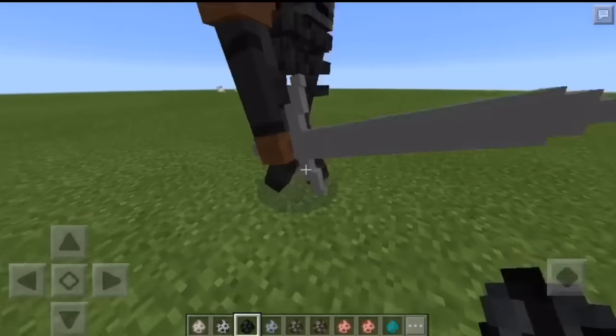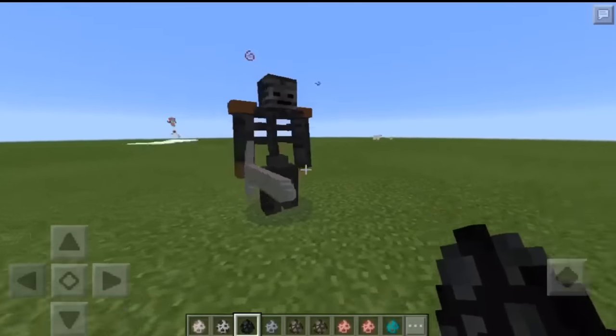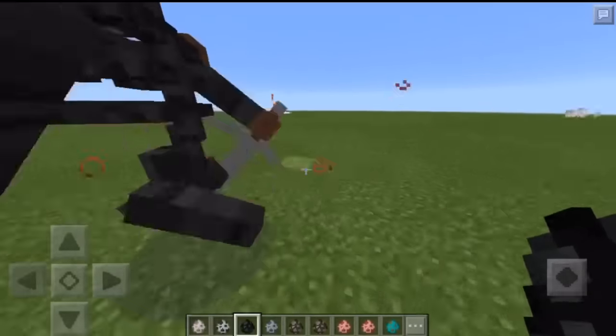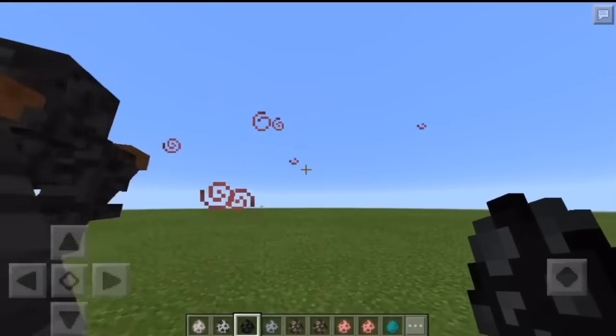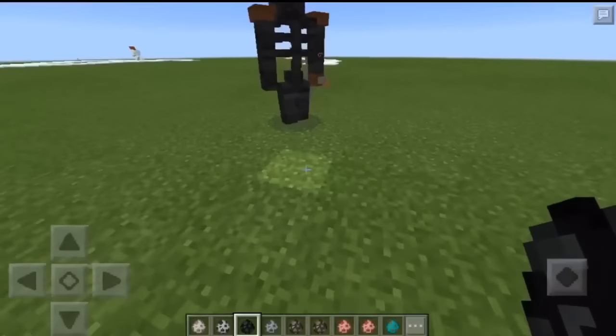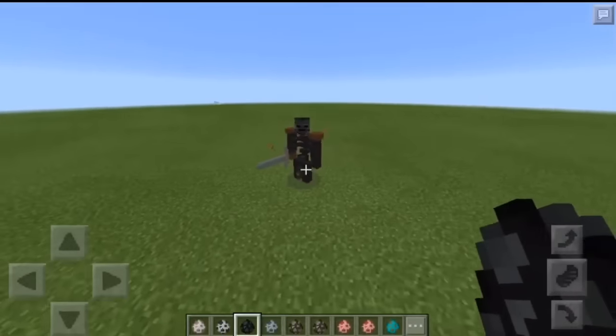Alright, here's the mutant wither skeleton. This guy has a sword just like regular Minecraft, but it's a stone sword. He looks very tough - it looks like he could be a bodyguard. I don't know. It looks pretty cool, I like the sword. It's really awesome.